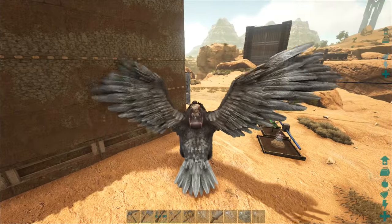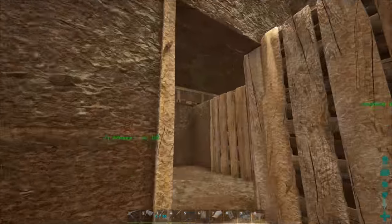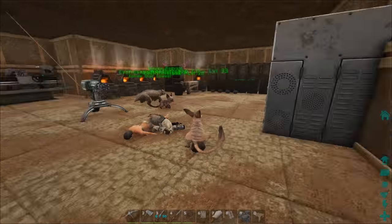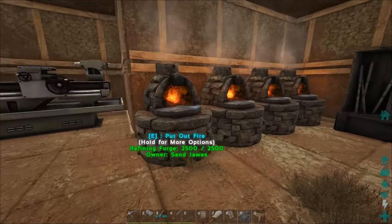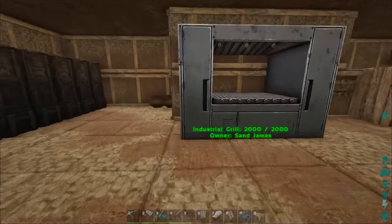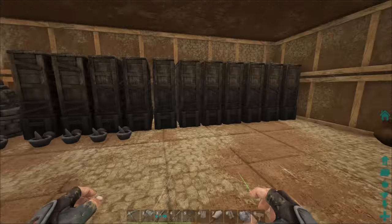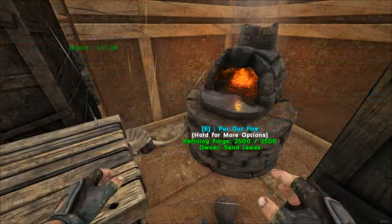This is a pretty decent base but it's not that good. The walls are weak, the inside is weak, and all it really has is a lot of turrets. That could easily be avoided if someone dropped a turtle on it to distract the turrets, then came in and blew the inside. Everyone's sleeping in the same room, all our items are in the same room.